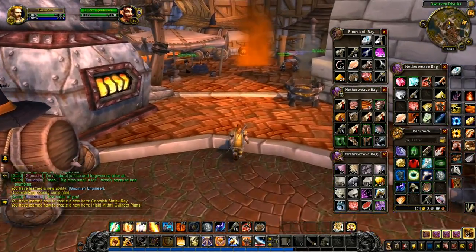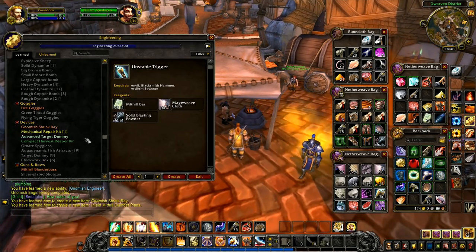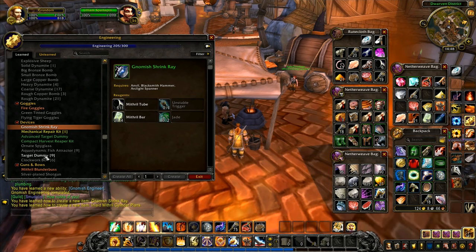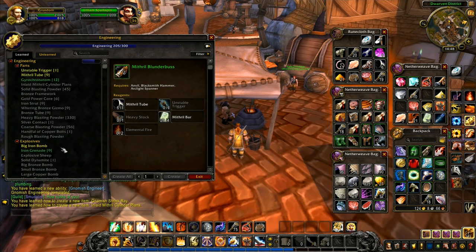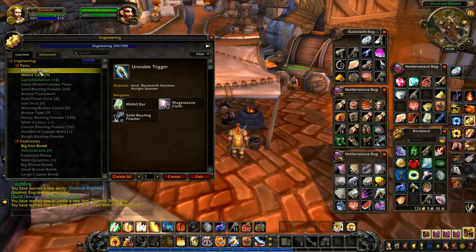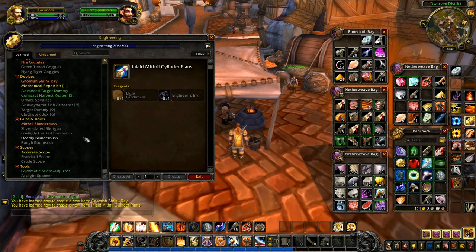We've got the Gnomish Shrink Ray right there — we need one unstable trigger and one jade to finish making that one. Shrinks the target — that could be some fun. Mithril blunderbuss, mithril tube, unstable trigger, gyrochronatom, inlaid mithril cylinder plans: engineers ink and light parchment teaches you how to make an inlaid mithril cylinder. This item is used so that a blacksmith can learn the inlaid mithril cylinder plans and then make it — it's a bit of a back-and-forth thing relying on other professions.